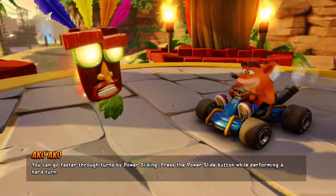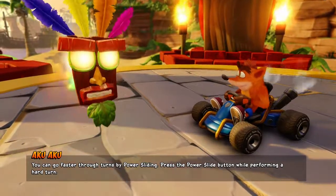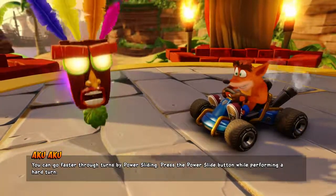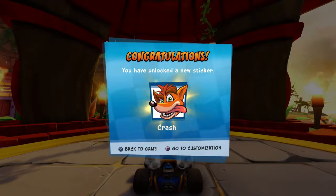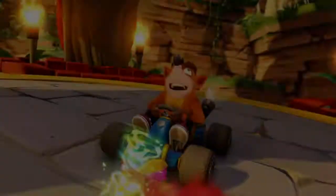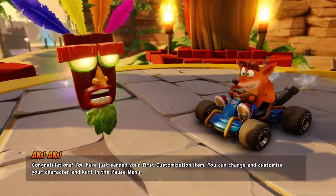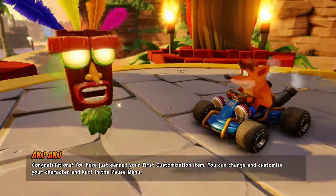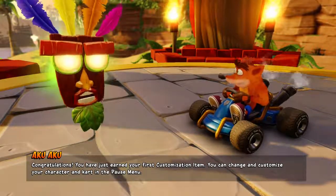You can go faster through turns by powersliding. Press the powerslide button while performing a hard turn. You have just earned your first customization item. You can change and customize your character and cart in the pause menu.